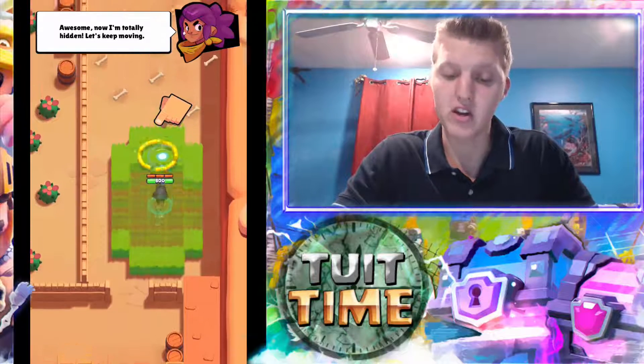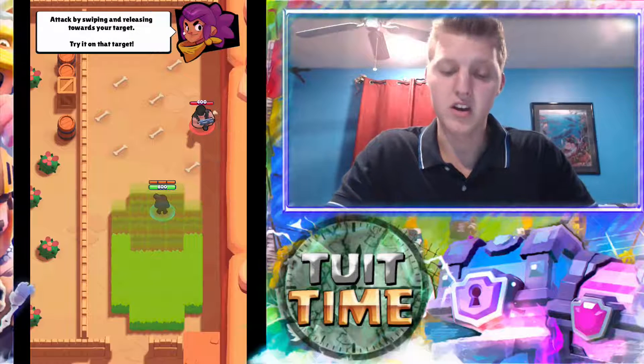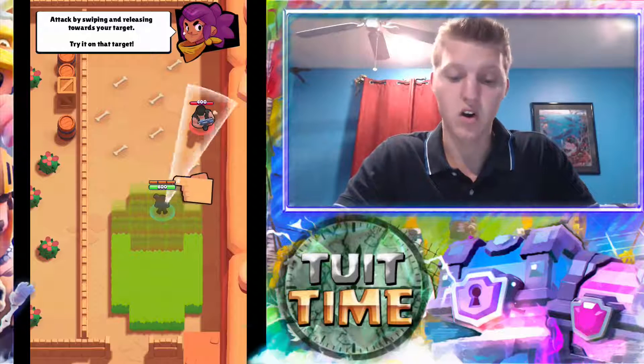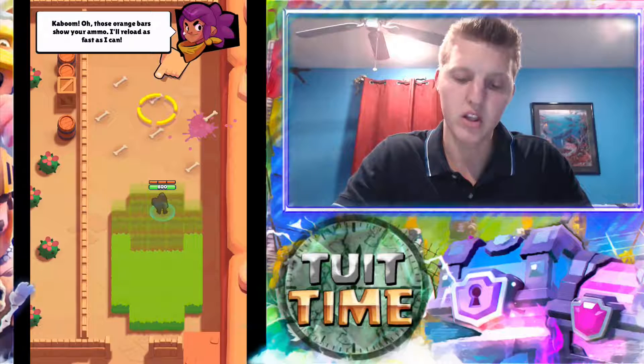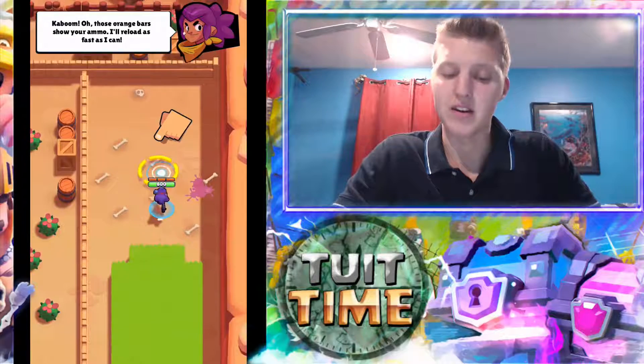So now that you're totally hidden you're going to keep moving forward. As we keep going and pushing more up, you're going to see that you're actually now going to be attacking people. So this is easy — we're just going to swipe and fire. Now we're actually out of bullets. Do you see how it's reloading? The little brown-orange bar above his head. Now we can tap forward again.